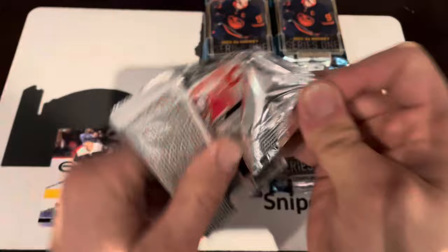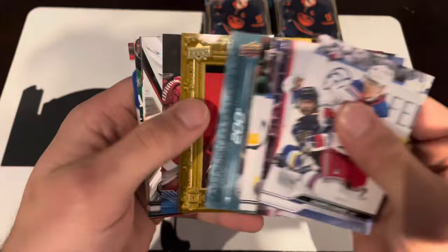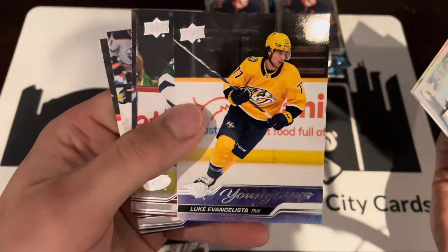Alright, we've got an Outburst here, but we've also got a rink — Lawson Kraus, Matt Boldy Portraits, Lucas Raymond, and Nikita Kucherov Outburst. Star Surge Kuzmenko, Noah Cates Rookie Retrospective, Luke Evangelista Young Guns.